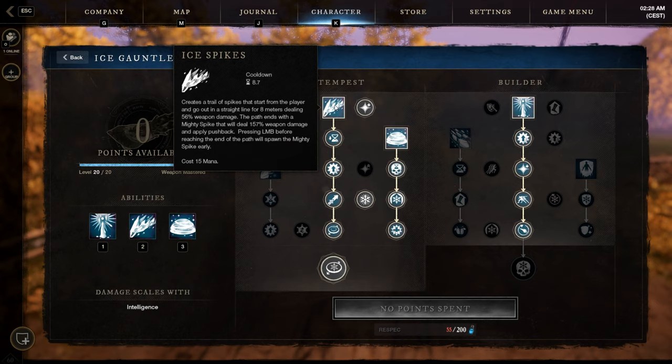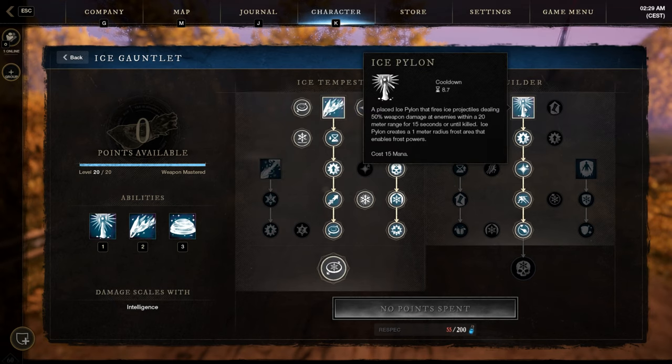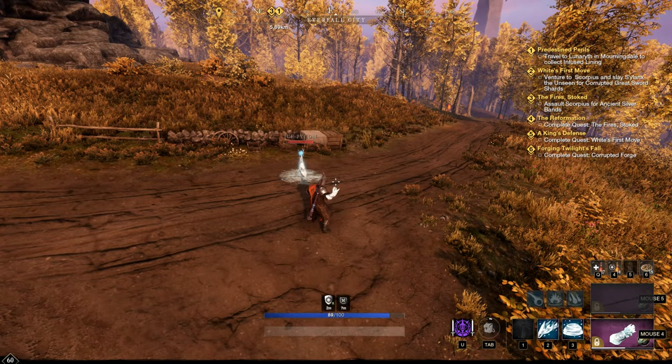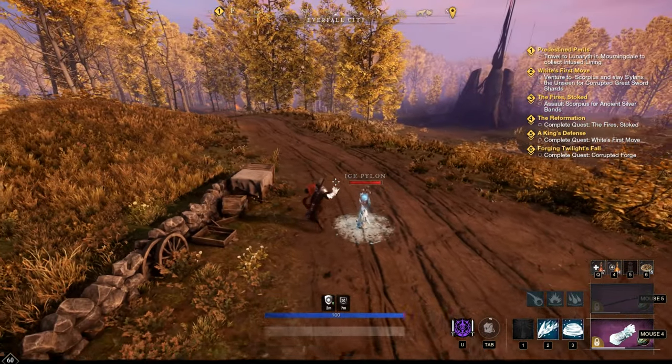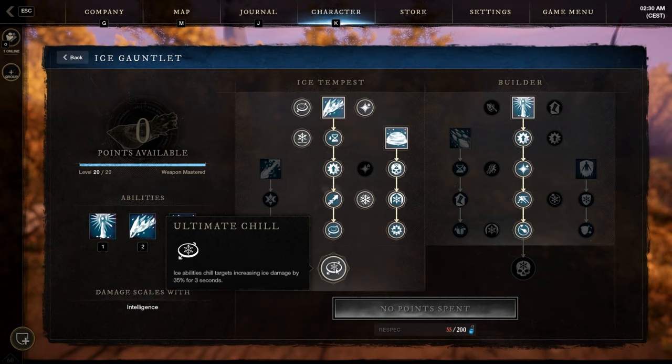Let's check the Ice Gauntlet. Three active skills: Ice Spikes, a pretty decent AoE; Ice Storm, one of the strongest AoE DoTs in this game; and Ice Pillan, where you summon a pillar that fires ice projectiles — a good amount of single target damage. For passives, I put 4 points into the left side only to empower the pillar.